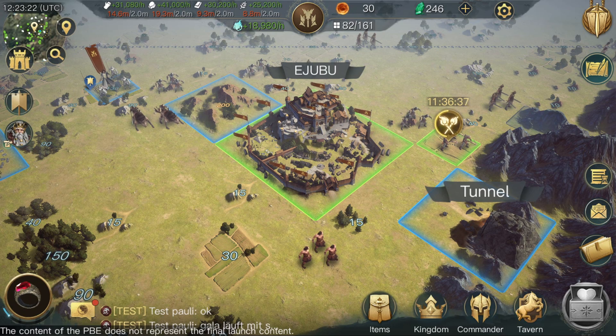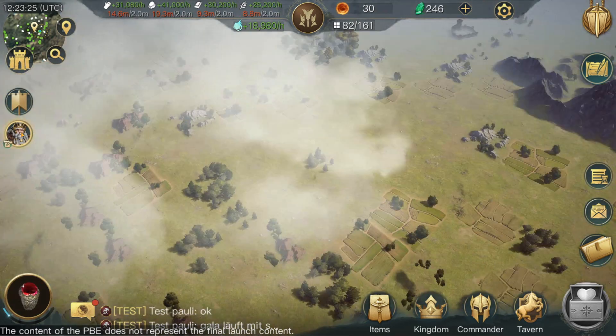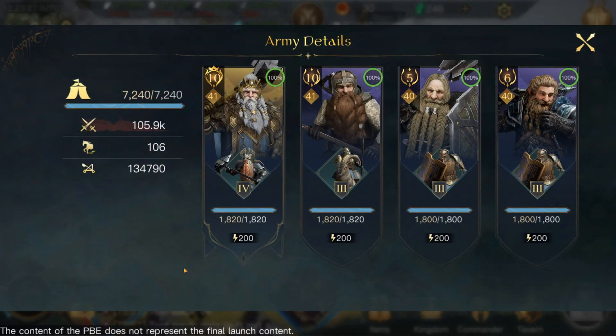Alright, so let's start off by having a look at the formation. Our formation is going to consist of Dain, Gimli, Faogin, and Barlin. This is my favorite four out of the Dwarves for the perfect combination.